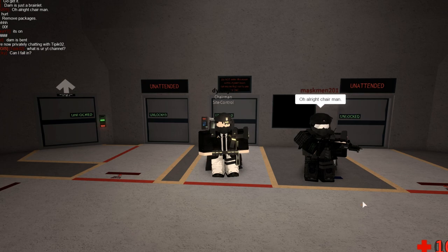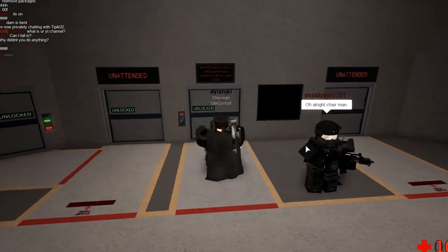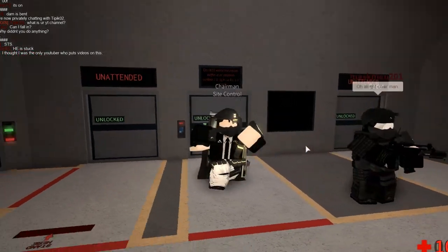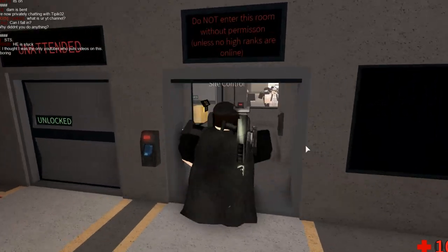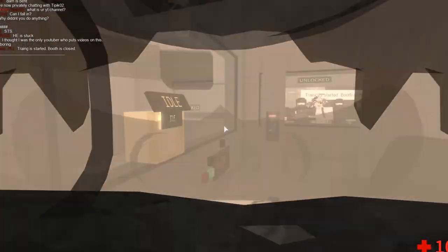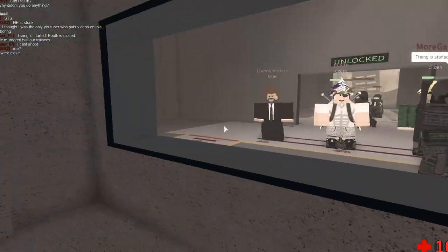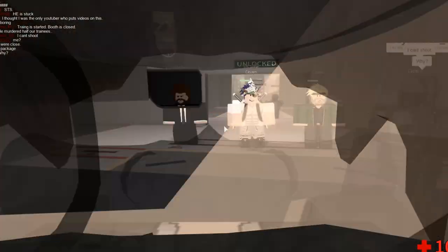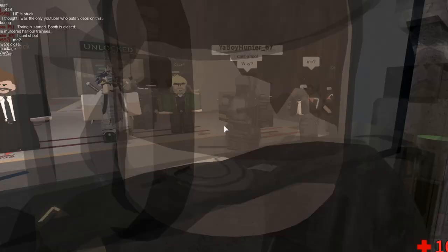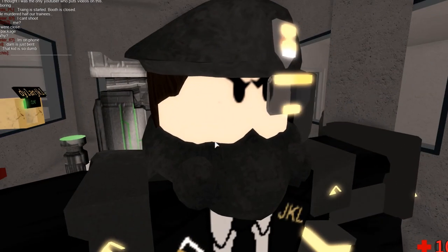Hello, this is basically going to be a training video on how to use the processing booth behind me. What you need to do is you have to be at least junior operative. You'll be able to access this door and come in here. There's two sides — both processing booths can be used. One is usually used for civilian processing, one is usually used for Aigis processing. The tutorial in this video is going to be processing wastelanders and Aigis personnel.